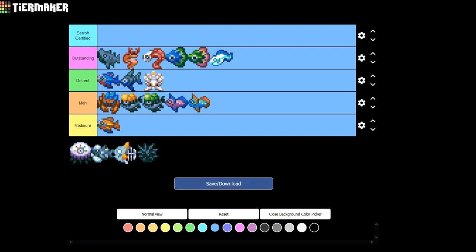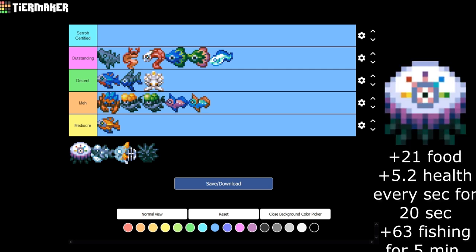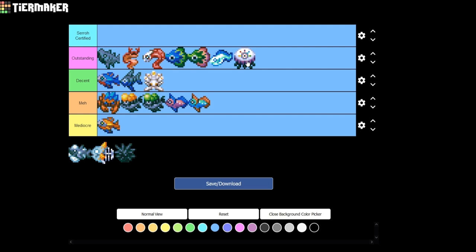The last one in the Azios Wilderness Biome is the Astral Jelly. It gives plus 5.2 health every second for 20 seconds, and plus 63 fishing for five minutes. This is a must-have if you can get it to drop, but the problem is you'll probably have to fish a lot before it drops. The perks are so good, but since it's such a low drop rate, I wish it lasted longer than five minutes — you'll only be able to catch a couple fish during that time.